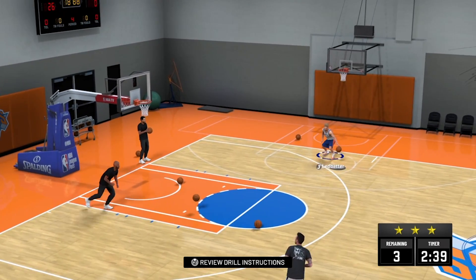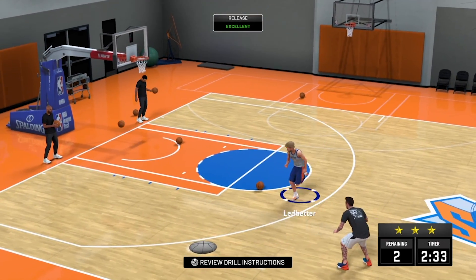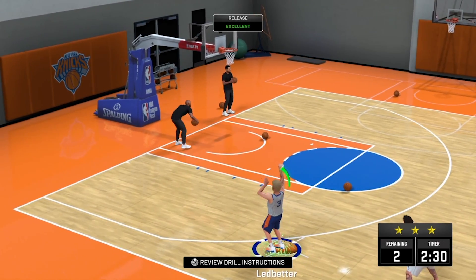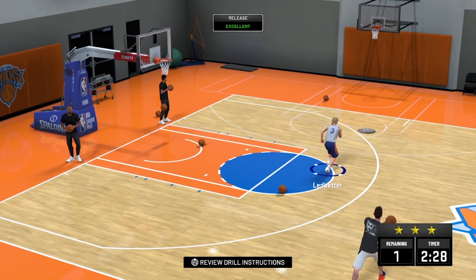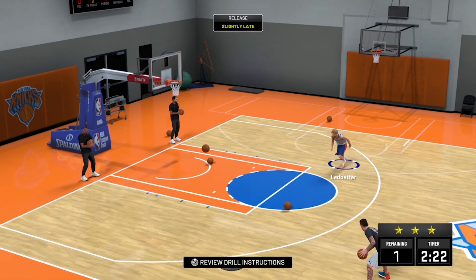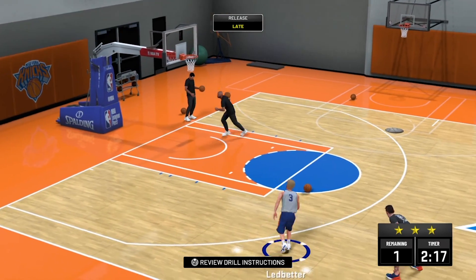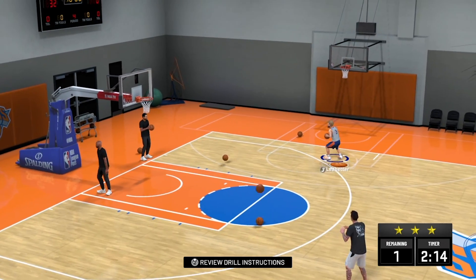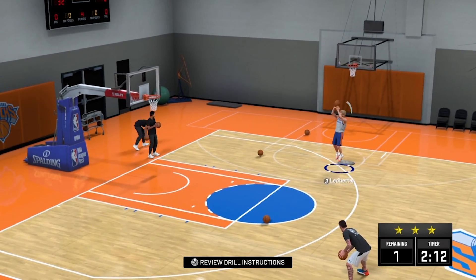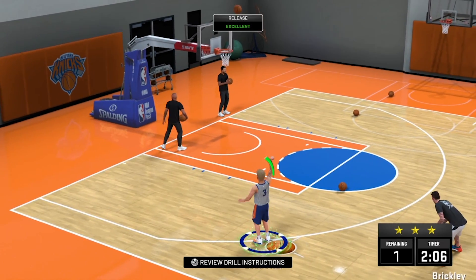And the blending. The thing about this game which is a lot different — which I kind of like — is how last year you could determine the speed based on whose shot you have. For example, Steph Curry has a really fast jump shot release. But this year they don't have that. It's basically off the quick draw badge that you get as you progress.